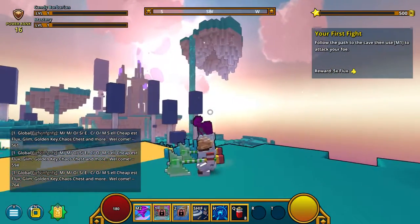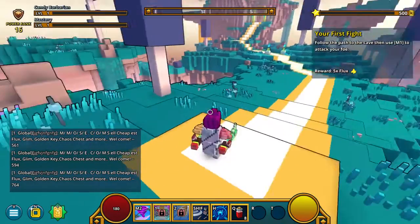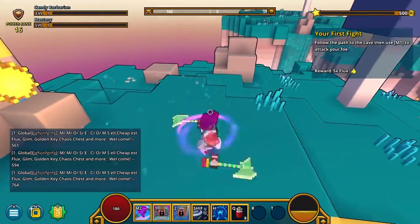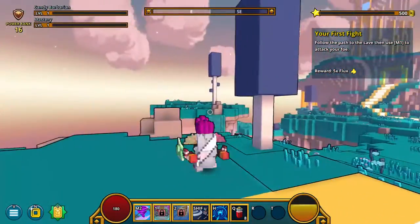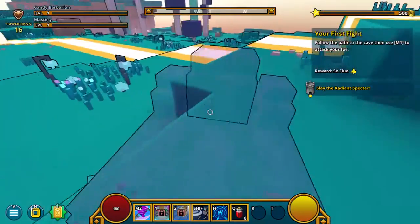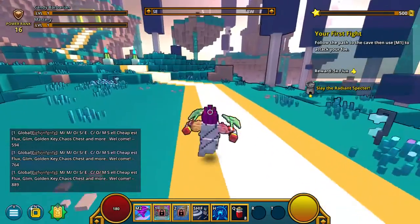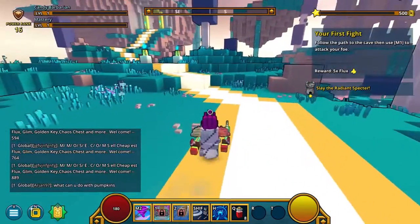In first fight, follow the path to the cave and use M1 to attack a bow — I think it's that one. What does that do? Can I break this or something? Just so you know, I might not be the best at survival games. I usually play creative on Minecraft, but let's see.